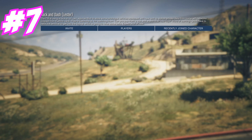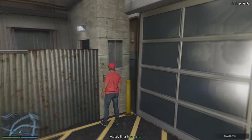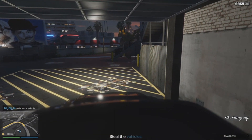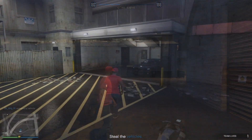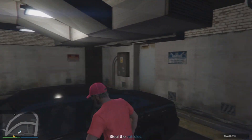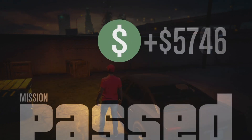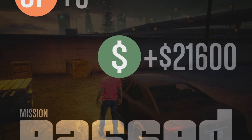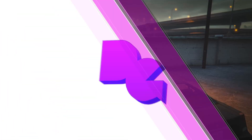For number seven, we have Hackendash — this one is pretty easy as well. You've got to get into a garage with two cop cars and steal one. When you steal it, you automatically get three stars. Bring it to the location, then go get the other car — you'll get three stars again. Just get rid of the cops and you're done. We get $21,600 and around 4,000 plus RP.